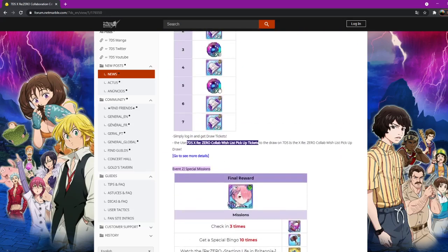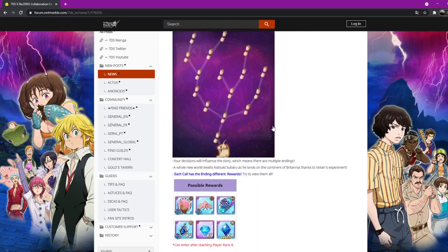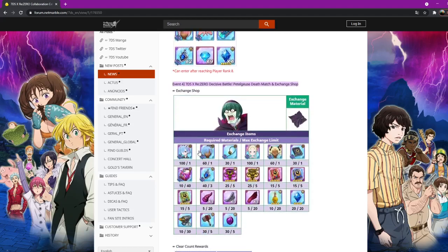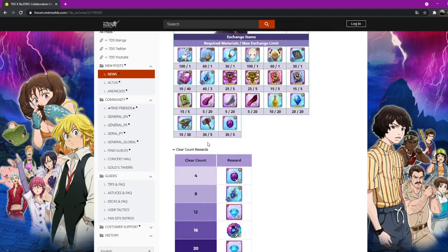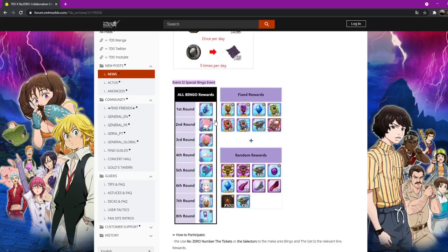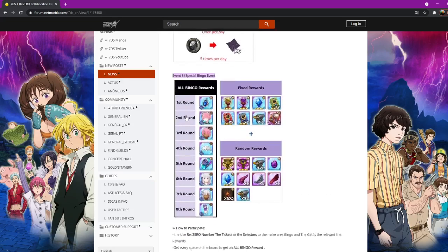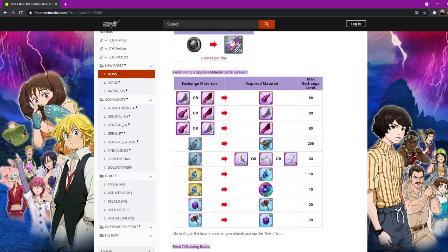Celebration events: obviously check in to get your free multi and awakening coins. There's a free Ram too. This is where you get the fifth costume, and in the raids you get more — the costumes require you to fight Betelgeuse. He didn't seem too difficult.